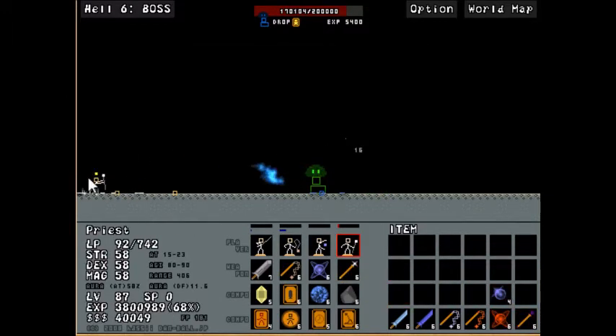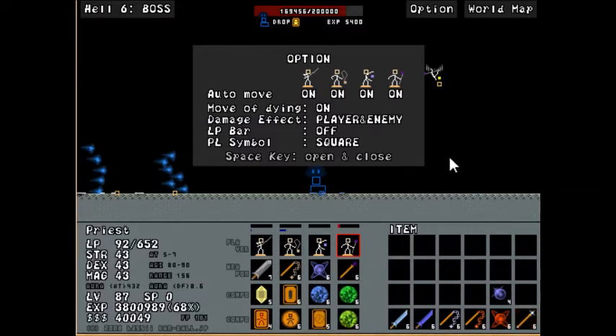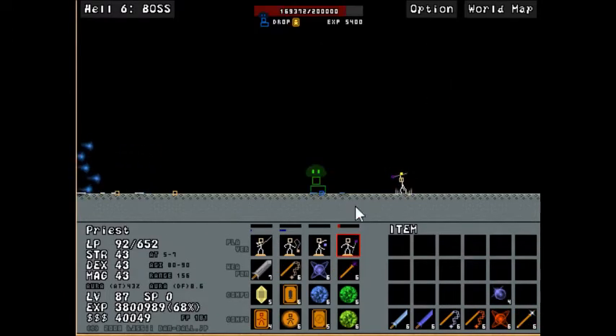Yeah, you hit him once and he shoots like eight or so of these spikes at you. And each individual one of those can freeze you, which means they do a significant amount of damage as well.